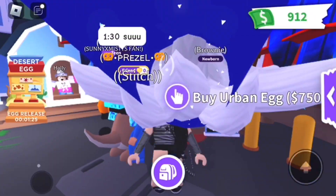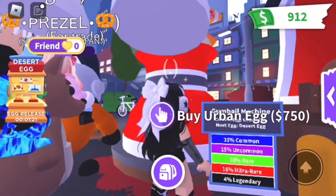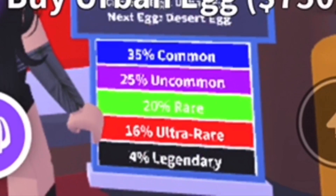Adopt Me is hiding a really big secret from us. As you can see, we have a 35% common, 25% uncommon, 20% rare, 16% ultra rare, and 4% legendary chance of getting a pet.